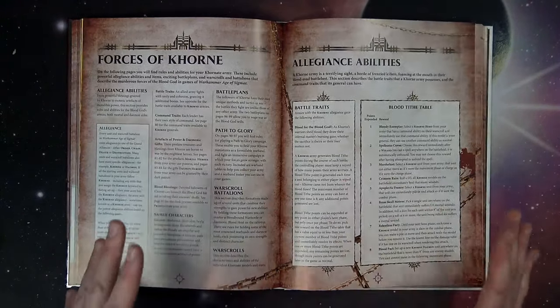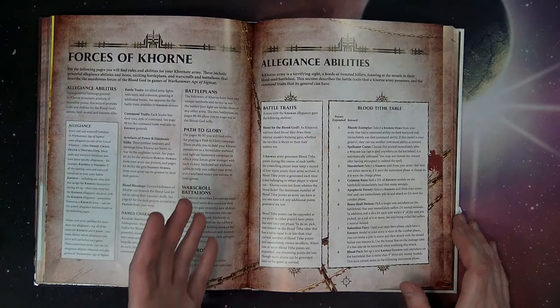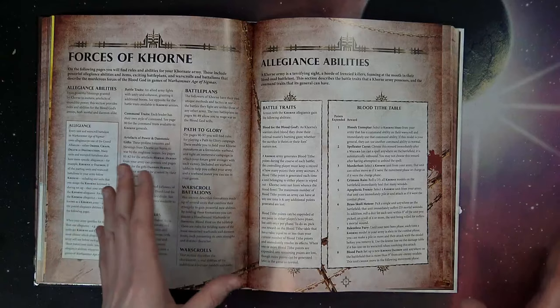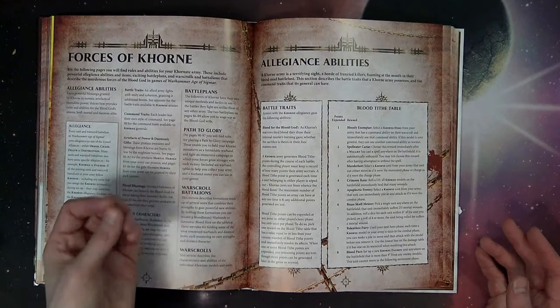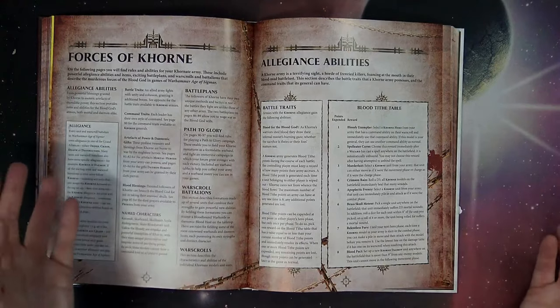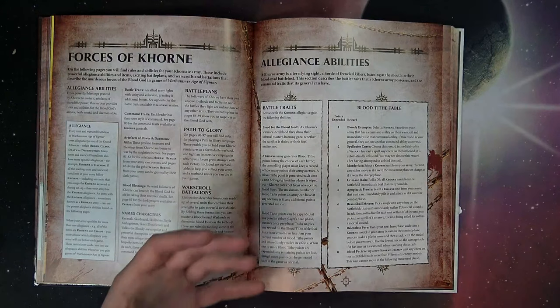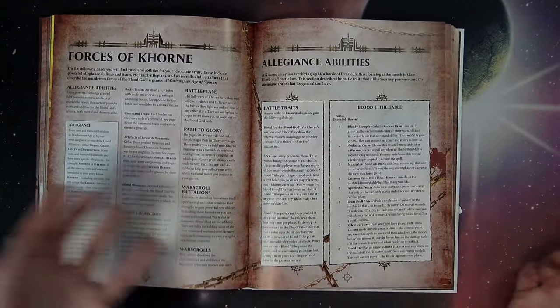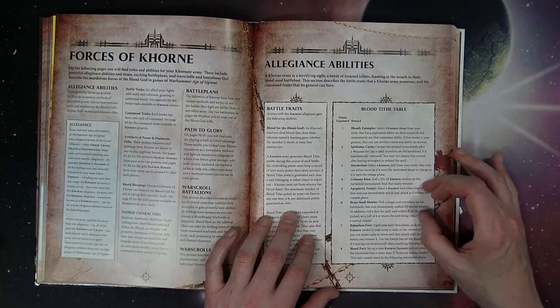The big battle trait is Blood Tithe, which works a little differently in Age of Sigmar than in 40k. You can use your Blood Tithe in either hero phase, but only once per phase. You get Blood Tithe points for anything that dies in either army — period. Once you spend your Blood Tithe points, the remaining points are discarded. The sweet spot feels like four, five, and six on the table.